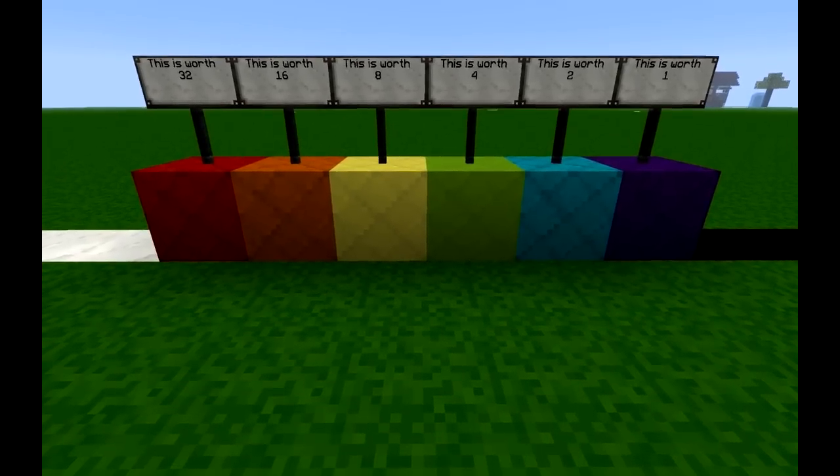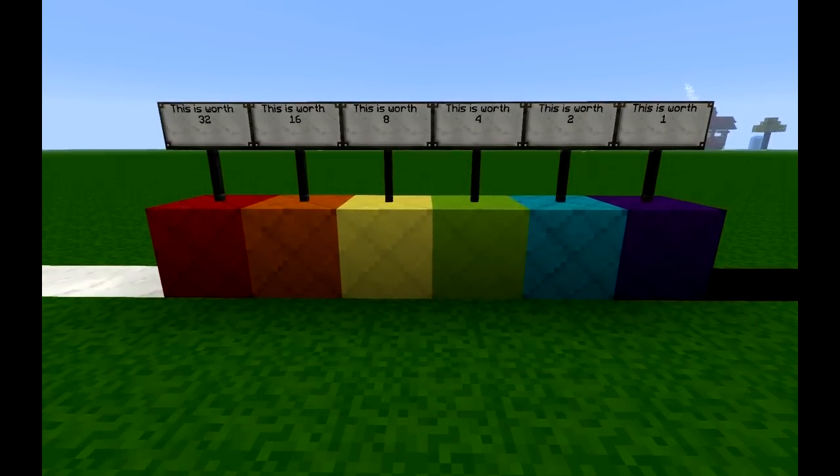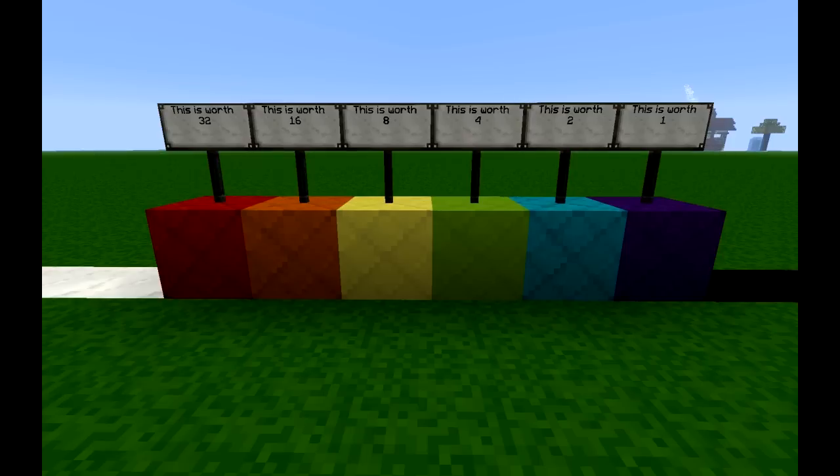In the Blade Engine, most numbers are expressed using a 6-bit binary format. Red is always the highest, followed by orange, yellow, green, teal, and finally purple, with purple being the lowest. That is always kept throughout the machine.